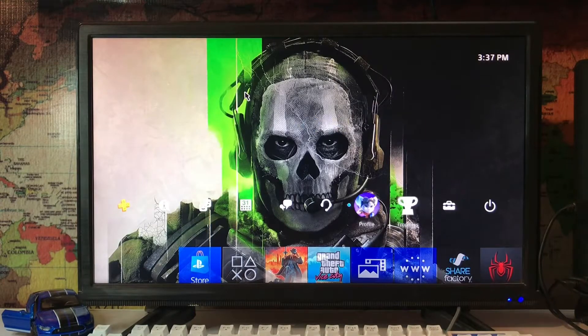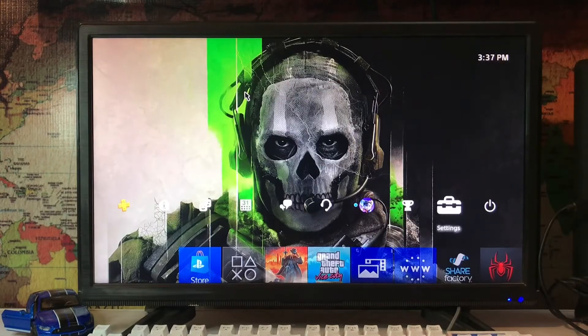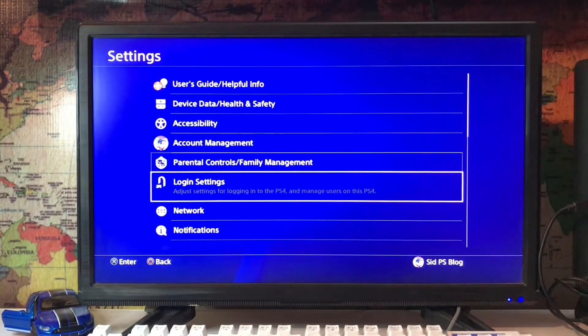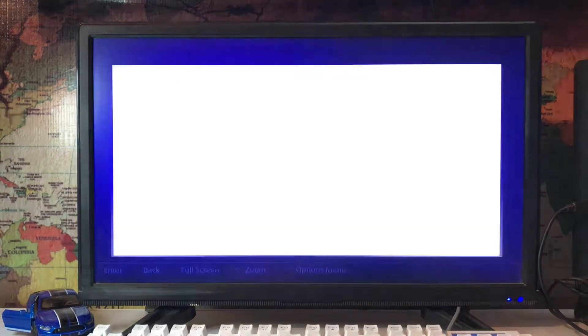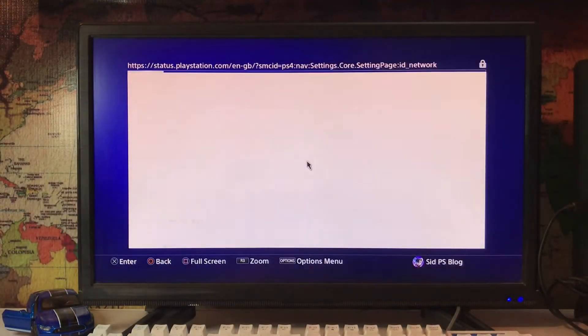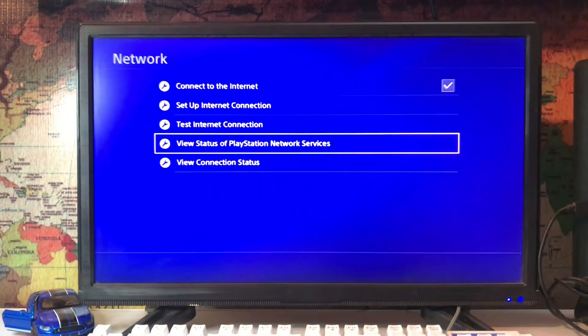What's up everyone, cdpsblog here. Today I'm going to tell you how to fix error CE-33383-0 — it's a network error. Go to Settings, tap on Network, and check the Network Services status, because sometimes the servers are down and not working.